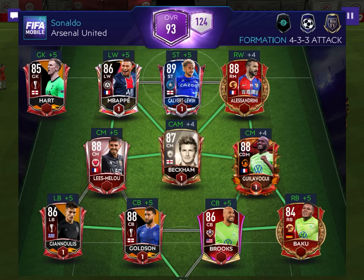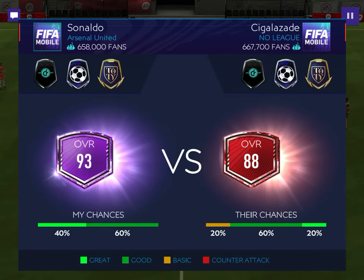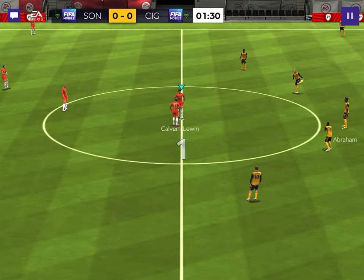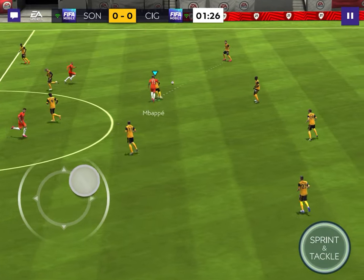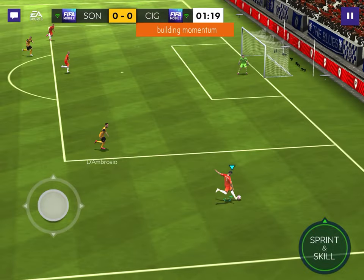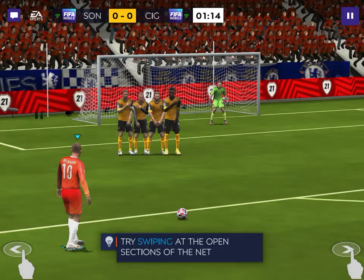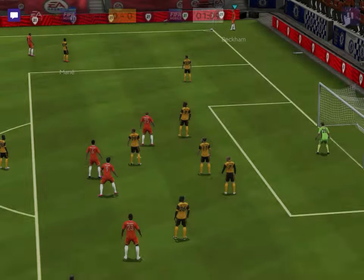Okay, we're going against a decent team — he has a Nabby Keita. Wait, does this guy not have chemistry unlocked? Oh no, he does, my bad. This guy's going to be a tough opponent, I can guarantee it, even if he's a little worse than me on paper he's still good. Free kick — come on — ah, Tammy Abraham is so tall, it's hard to get over him.